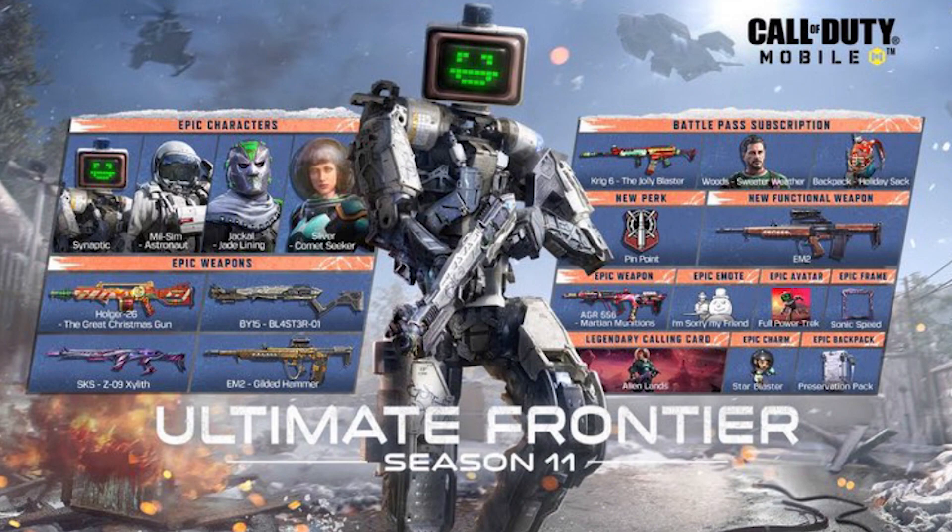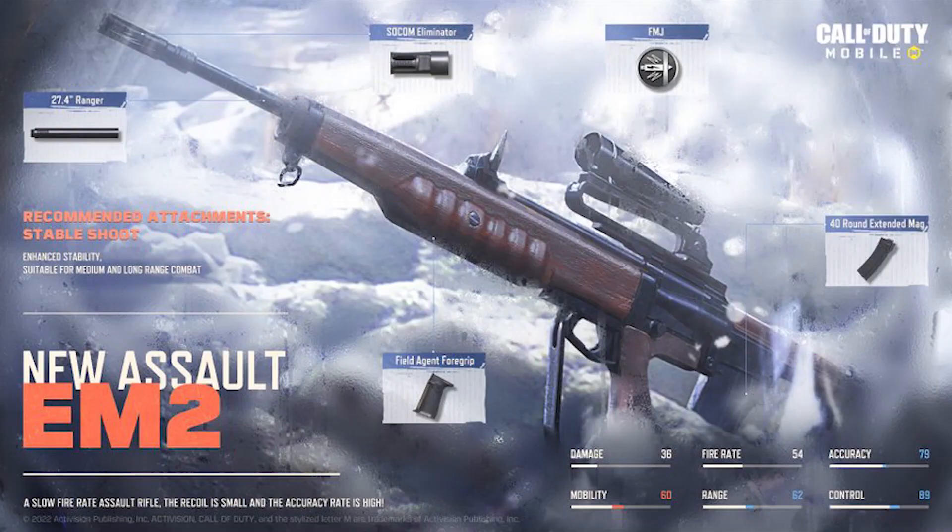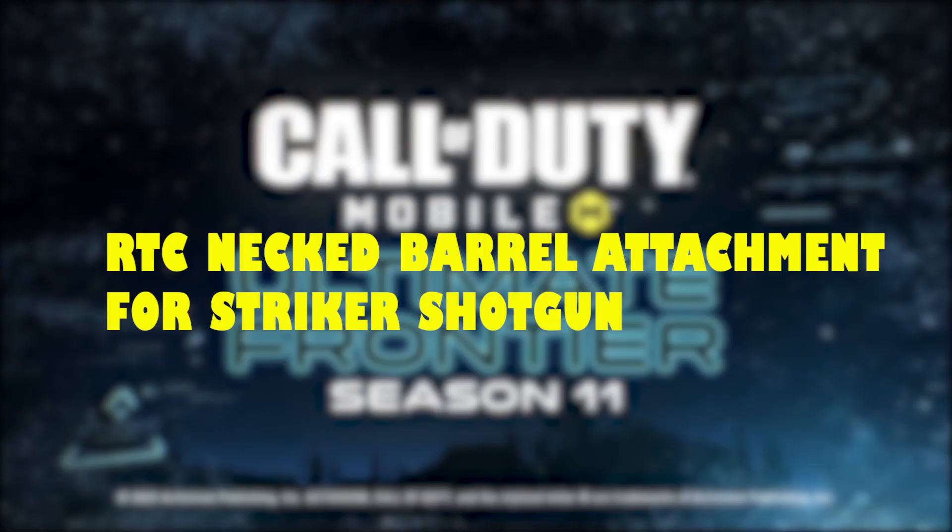Chris Krongel's Killer, SKS Xyloth, BY 15 Blaster, M2 Gilded Hammer — these are the Battle Pass blueprints. The M2 is a new assault rifle in Season 11. It already has a keep scope for better visibility and zoom.